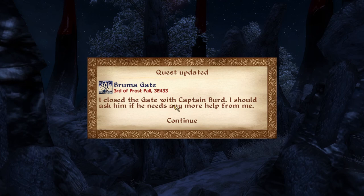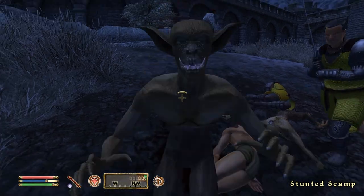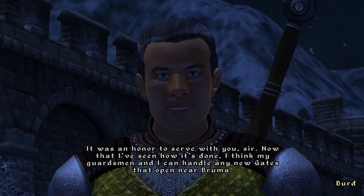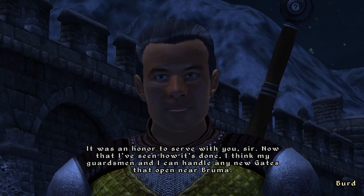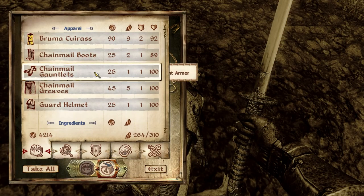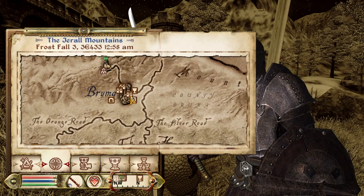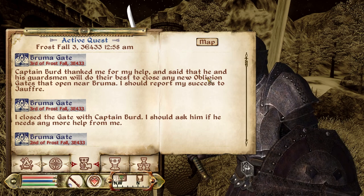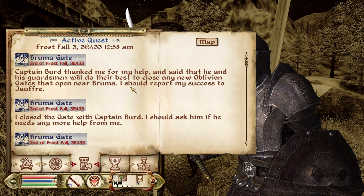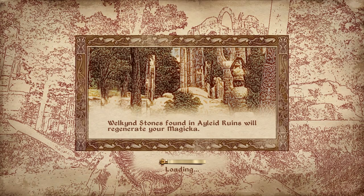I closed the gate with Captain Bird — I should report my success to Jauffre. So therefore I shall be going to Cloud Ruler Temple. I should probably go rest first — let's talk to Jauffre. 'Good work. Captain Bird and his guardsmen should be able to handle any additional gates, at least for now. But the Bruma guard cannot defend the city indefinitely. We need to gather what allies we can before Bruma is hopelessly besieged. You should speak to the rulers of the other cities of Cyrodiil, as well as the Elder Council — ask them to send aid to Bruma.'